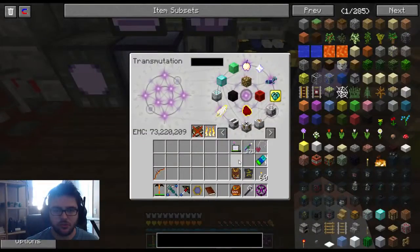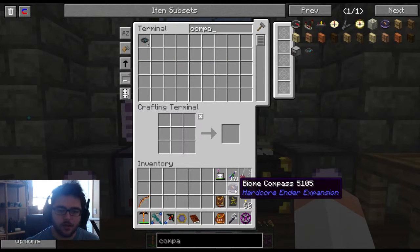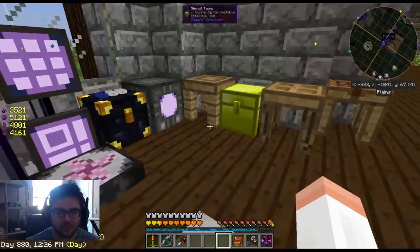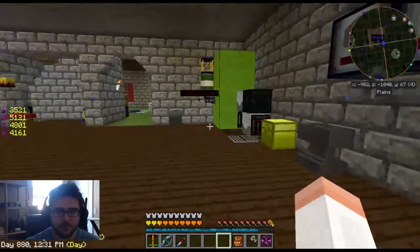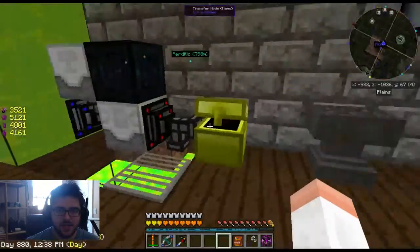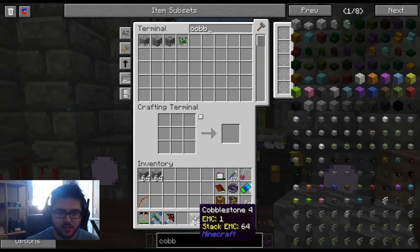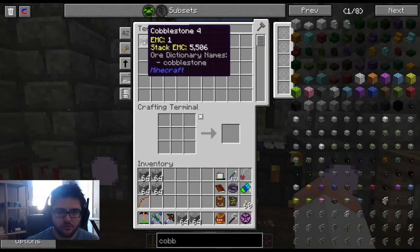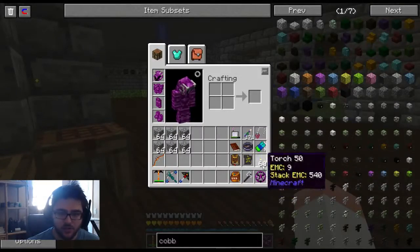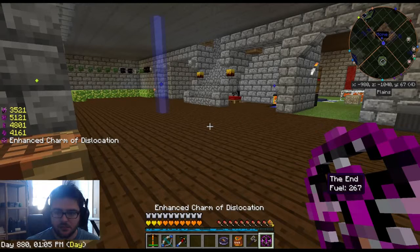Today, what I want to do is some exploration. We're going to go to The End and kind of tool around in there a little bit and see what kind of trouble we can get ourselves into, because I've never actually explored the Hardcore End mod. I'm bringing cobblestone for a reason. I'm not going to waste any time at the beginning of this episode, so let us go to The End.